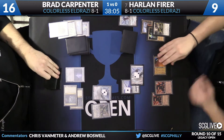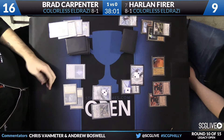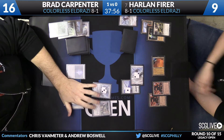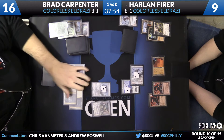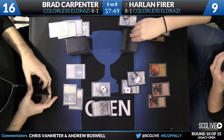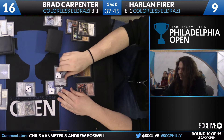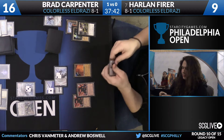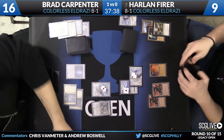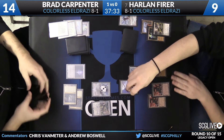Brad deploys a Thought-Knot Seer. In response, Harlan uses a counter off his Jitte to get rid of the Eldrazi Mimic before it becomes a 4/4. The Seer takes an Endless One out of Harlan's hand. Brad decides not to attack, keeping his 3/3 Endless One and Thought-Knot Seer on defense. Harlan sends his Endless One in — it's a 2/2 from those counters, and with Jitte it could go up to a 4/4 — but Brad just takes the damage down to 14. Harlan gets two more counters on Jitte.